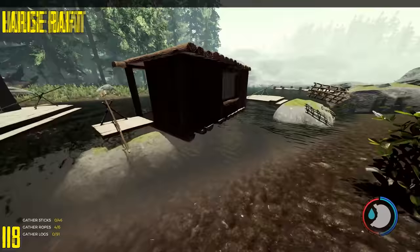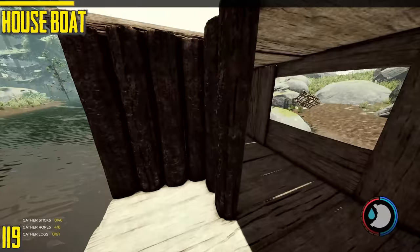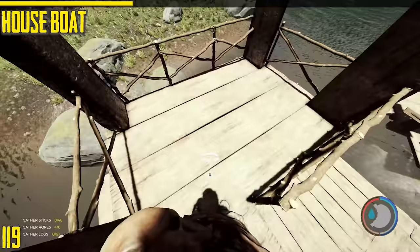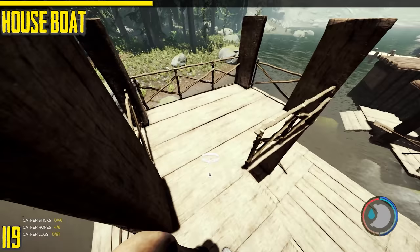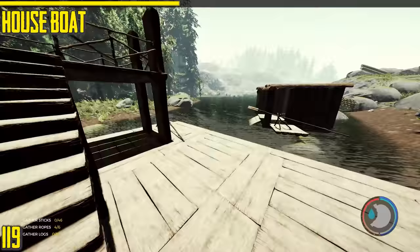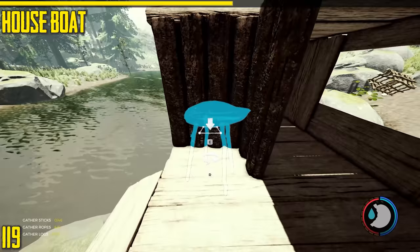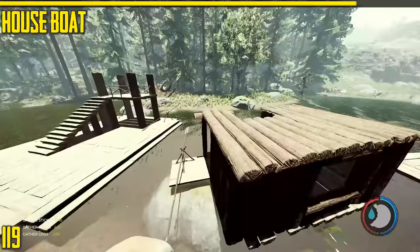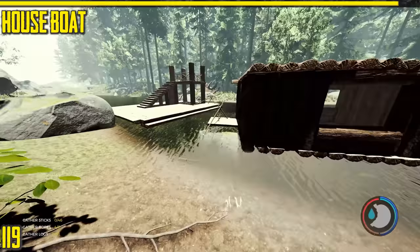This is the houseboat. This one is better — it's got a big platform you can build all on top of. You can't build inside the pillars anymore. You can build all on top of the houseboat. I've done many videos on the houseboat. Only one person needs to drive it. I only recommend this one, even in multiplayer — it's a very good boat.